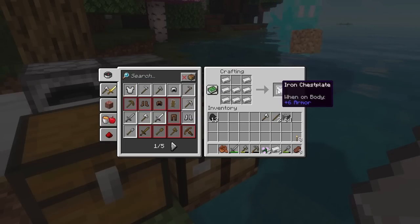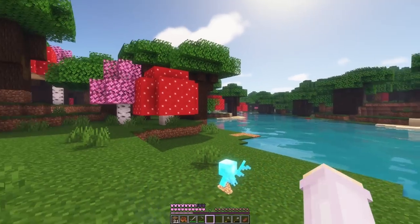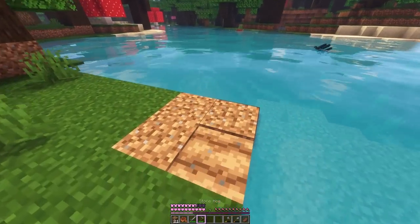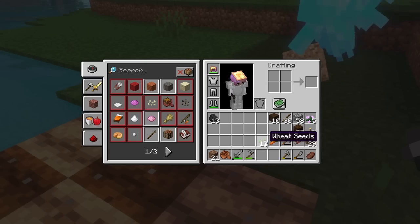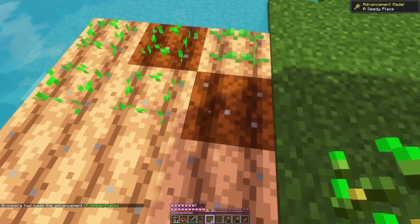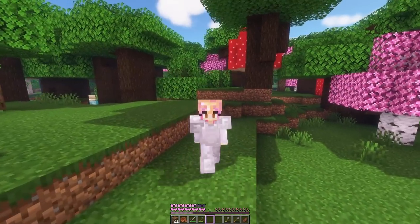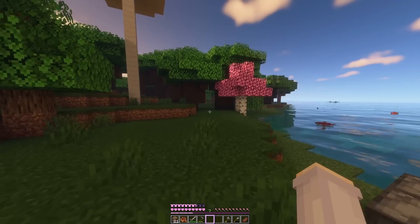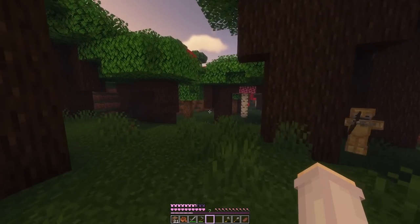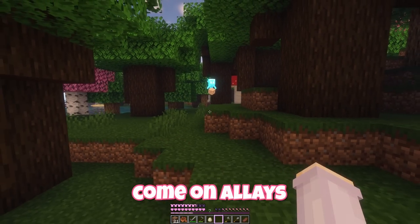And maybe a chest plate and pants. Now we've cleared out trees on both sides of the river, I want to get a couple of crops planted. We have seeds and a single carrot that I got off a zombie, so we'll pop these down. After chopping all these trees I've got plenty of wood to build with, but I would really like some mangrove wood. Our best hope is if we go back to where we saw that swamp tree — if there's a swamp there might be a mangrove swamp. Come on allies, let's go.